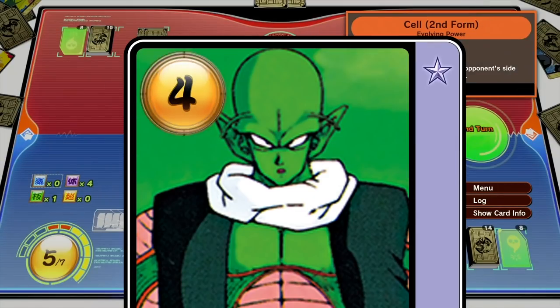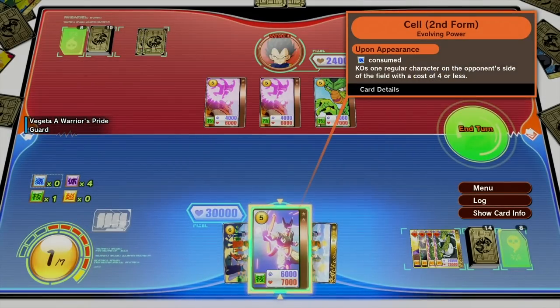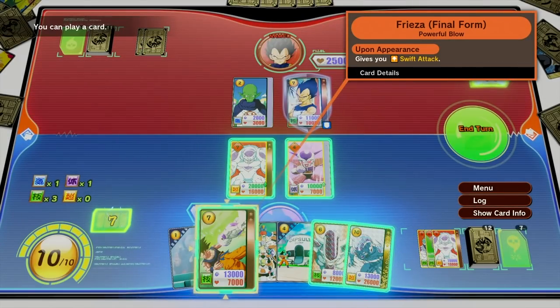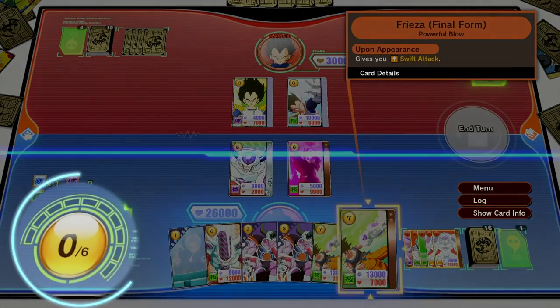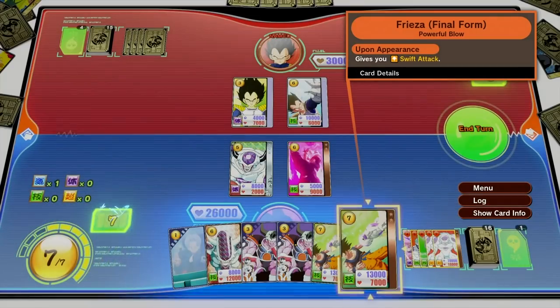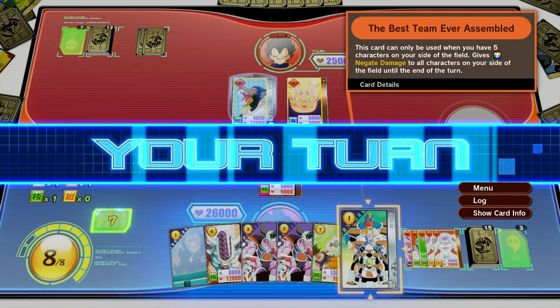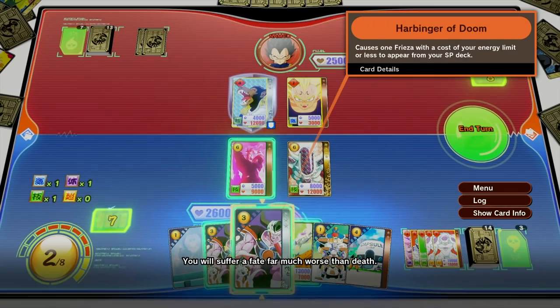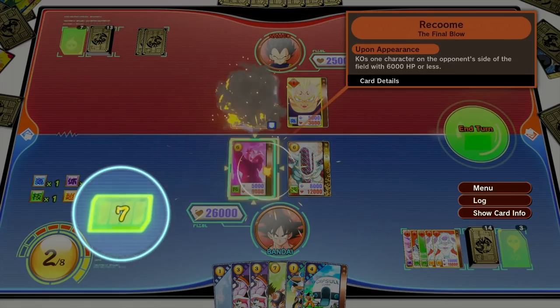The number on the upper left of each card is its cost and energy. To play character or event cards on the field, you'll need an energy level equal or superior to the cost written on the card. At the beginning of each turn, your energy will be entirely recovered and your max energy increased by 1. A unique feature of Dragon Ball Card Warriors lies in the energy bank system.